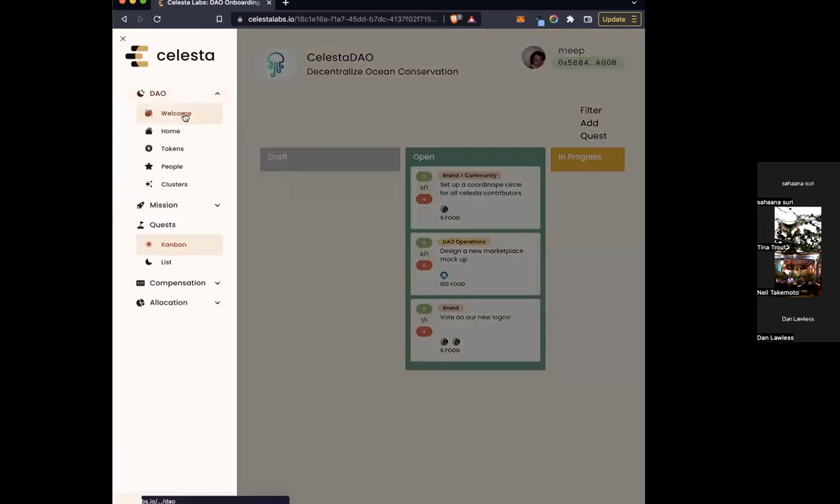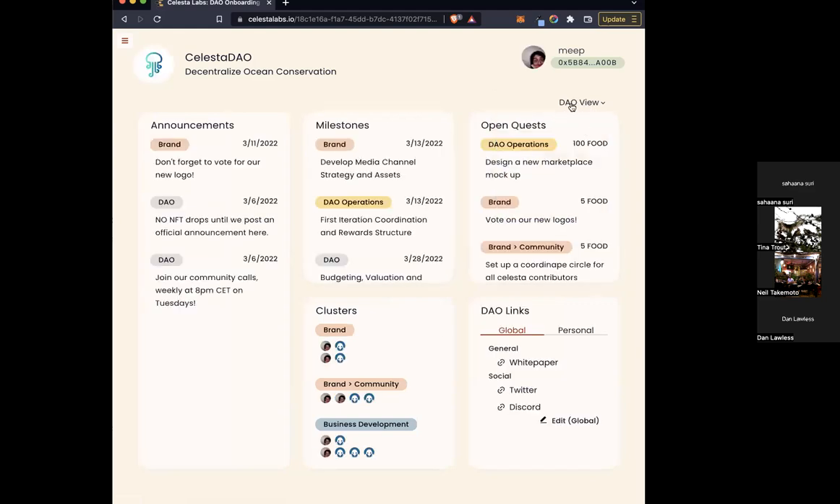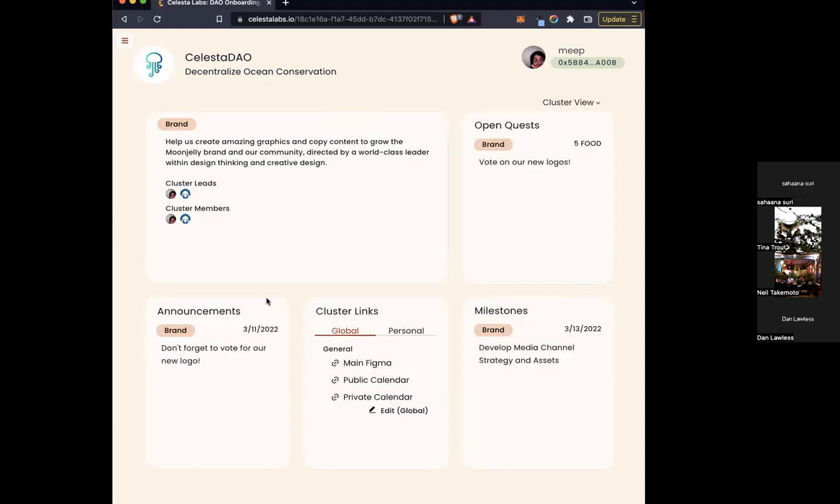The other thing we have is that this view can be customized per category. So if someone is really interested in branding or community ops, we can customize this panel so that people with those skills can take a look at how they can contribute. For now, this breakdown has a summary overview of the working group, the different quests available, what milestones they're working towards, and some important links and announcements. Is there a way for the general public to go to that Kanban board?